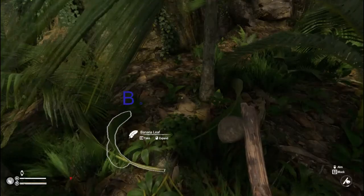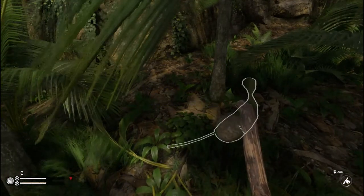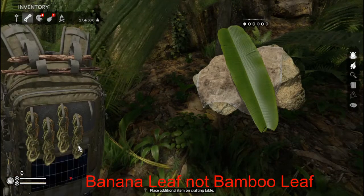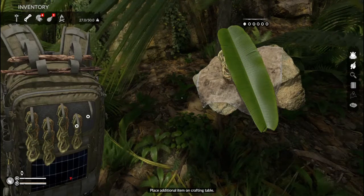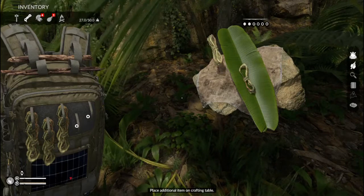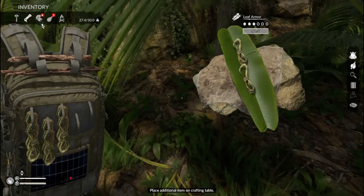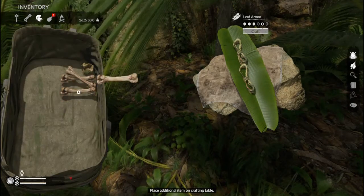Now we're going to move on to bone armor. This is an upgrade from the stick and the bamboo stick armor. We're going to need one bamboo leaf, two lengths of rope, and instead of sticks or bamboo sticks we're going to use three bones. We get bones from either animals that we hunt and then take the meat and bones from, or you might find them around corpses on the floor.